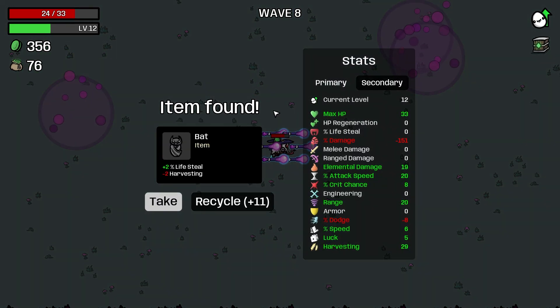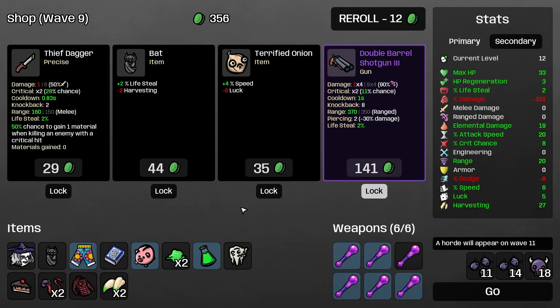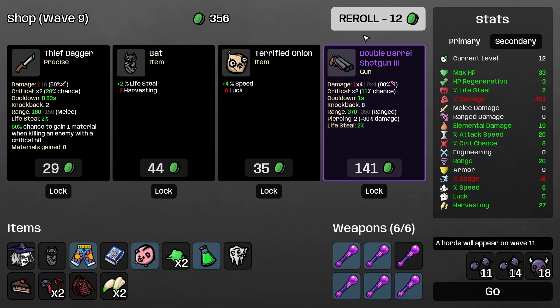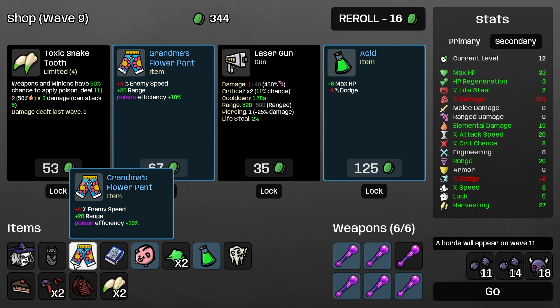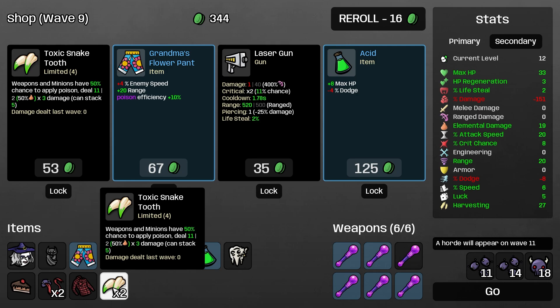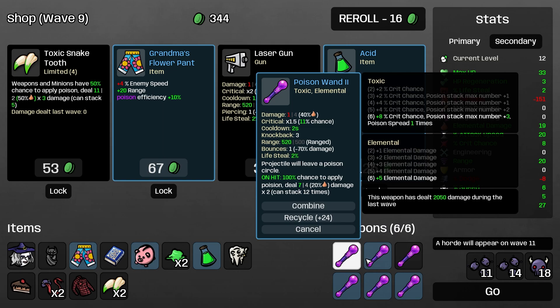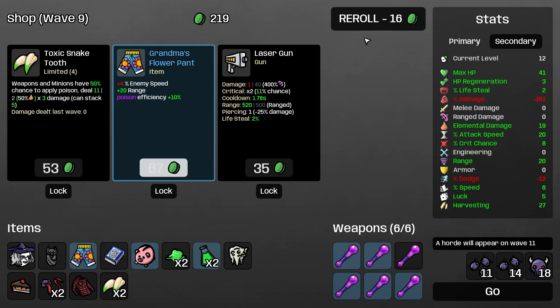Maybe just get really, really tanky. We'll take some lifesteal, take some HP regen. We kind of need some armor. Also, the snake tooth is actually doing nothing - because poison wand. So this is if you don't want to use the typical weapons, you can do it with snake tooth. I'm going to not take grandma's flower pants here. Take acid, take this alien tongue.